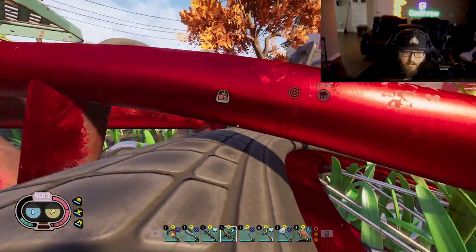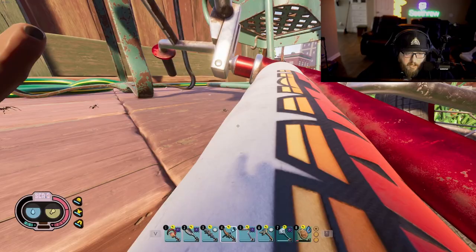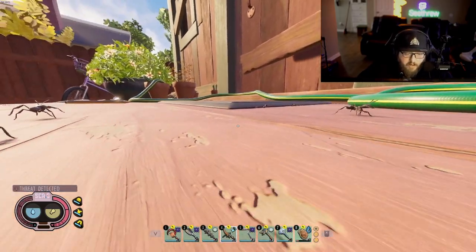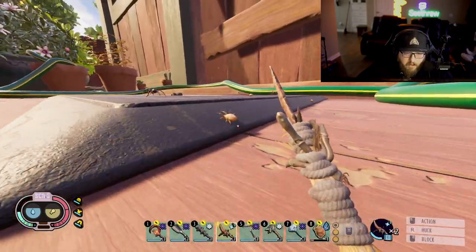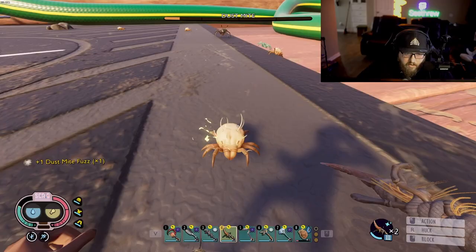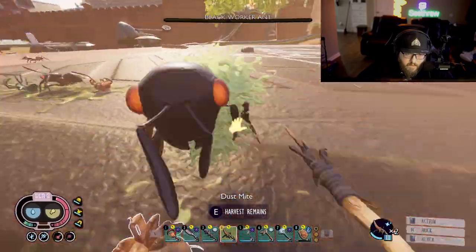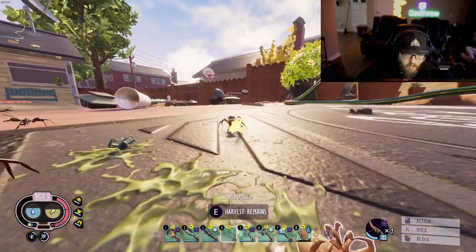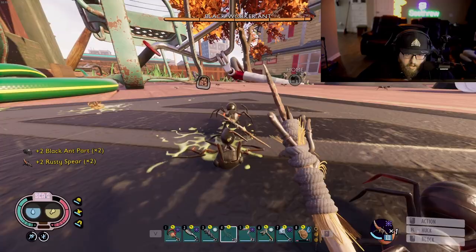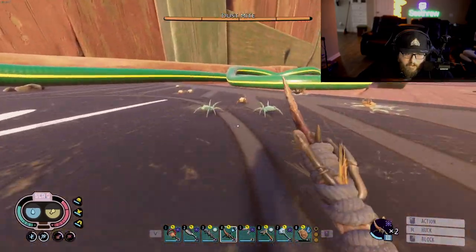Alright, we are here — all we got to do is get to the doormat. You're going to want to bring a chopper, whether it's the termite axe or the mantis scythe. Dude, look at mama jeans going to town — popped out like three of them right off the bat! We're just going to get rid of as many of these guys as we can here. Go get him mama jeans!